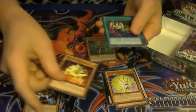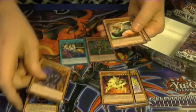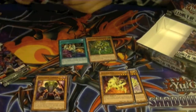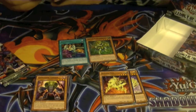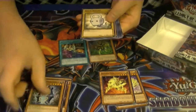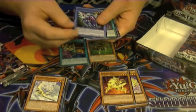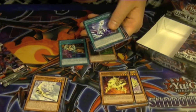Rare Bujingi Fox. And the secret rare already — Shared Ride. That's the counter card to Maxx C. So if they happen to drop Maxx C, you drop that: you Special Summon, they draw, you draw. So it's a very good card. And we got a rare Paladin of Photon Dragon — interesting looking card.